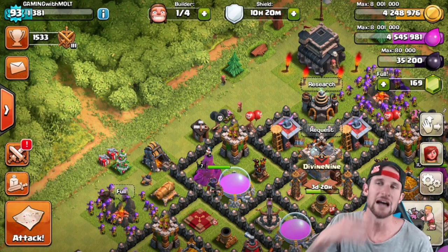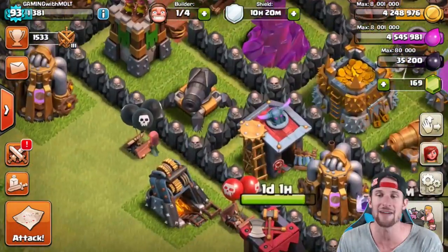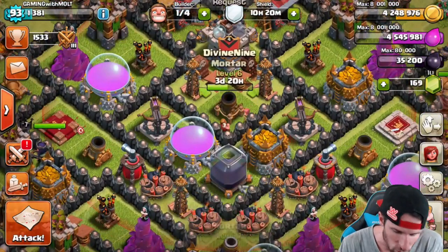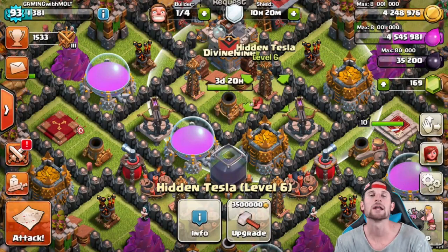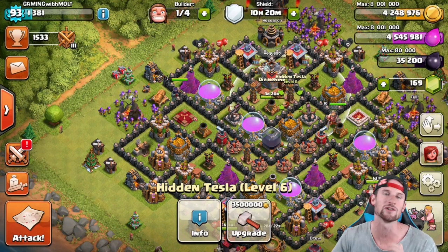It's a fun strategy, I love using it. As you guys can see, I've got one builder available. I just realized I have a max cannon — this thing finished upgrading! So we've got a max cannon, a max mortar, and another mortar maxing out right now.